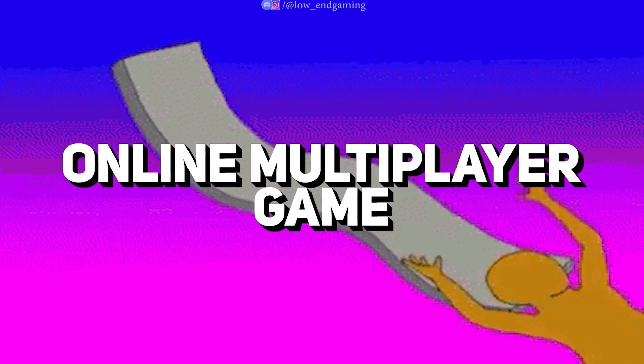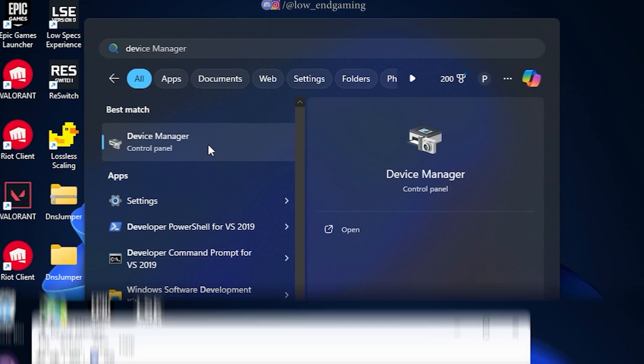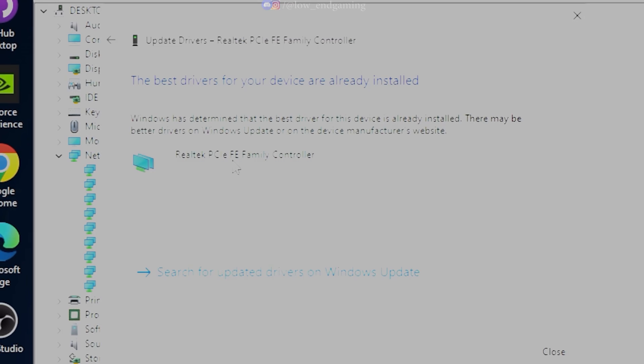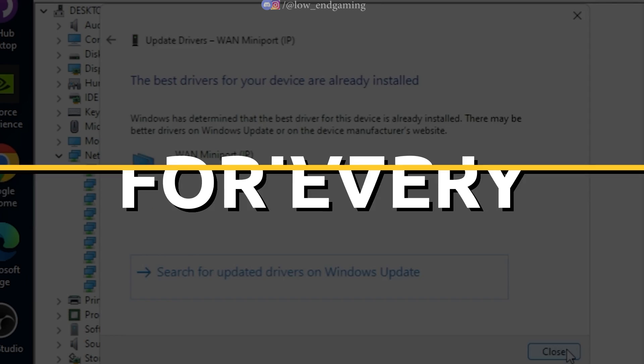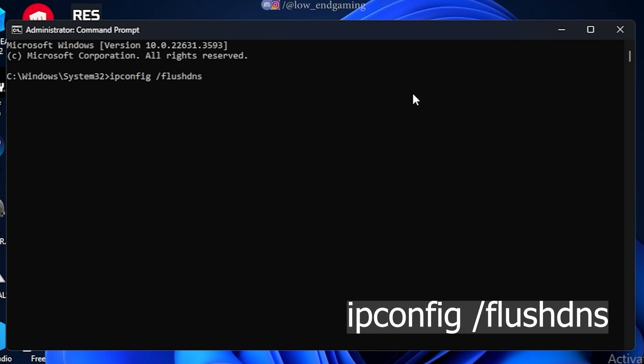For smooth gameplay in an online multiplayer game, the in-game ping should be less. The lower the ping, the smoother the gameplay. Let's reduce the ping. Search for device manager and open it. Find network adapters and make sure that all the drivers are up to date. Now run the command prompt as an administrator. Type the following command and run it — this will flush your DNS.